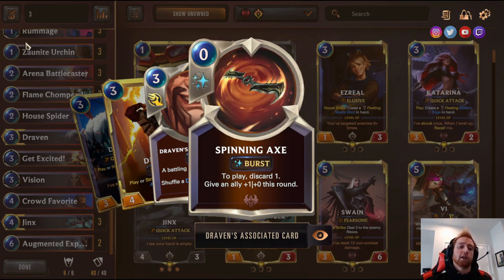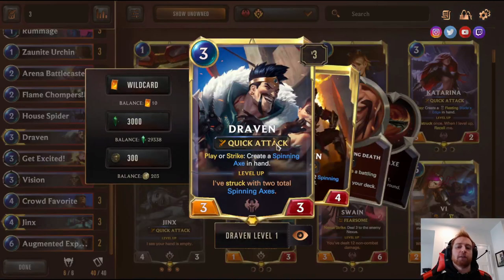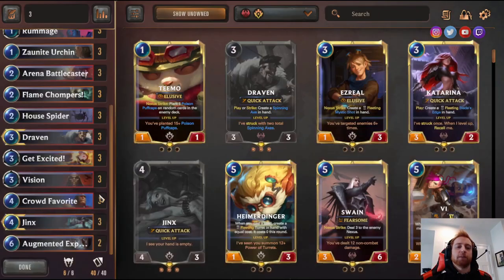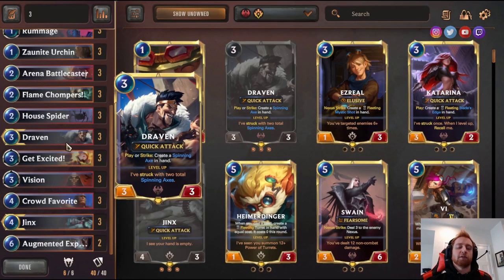House Spider — two-one for two that summons a one-one; plays two units for one card. Three Draven — insane card. Play or Strike, when you summon or attack with him, create a Spinning Axe in hand: discard one, give all allies plus one plus zero. You can discard your Flame Chompers, Jury Rigs, and Visions. You can also use the one-mana Rummage — discard two, draw two — to replace two free axes and draw two real cards, which is really powerful.